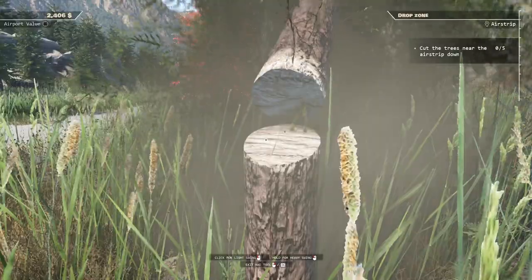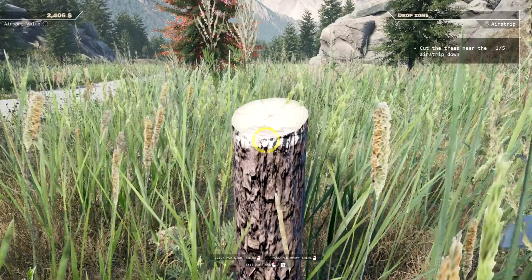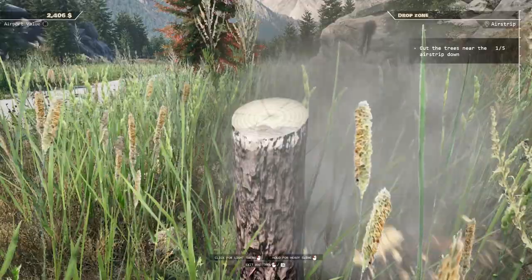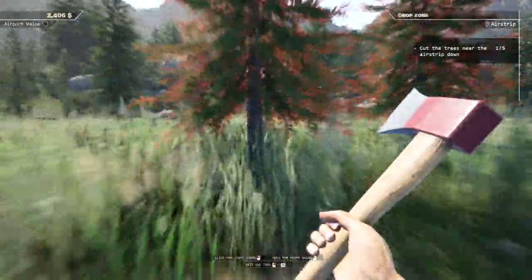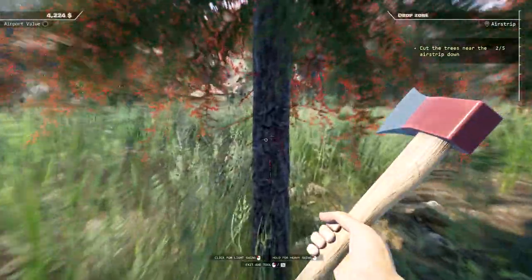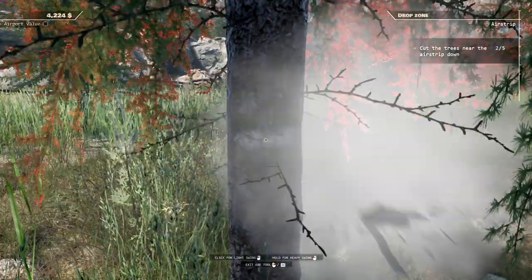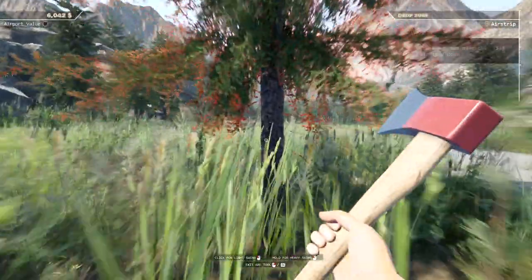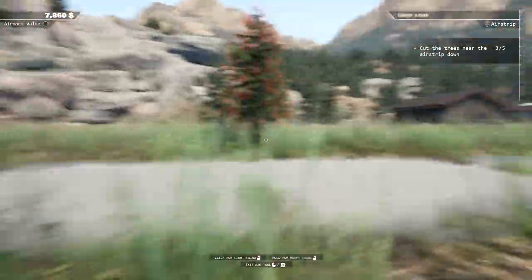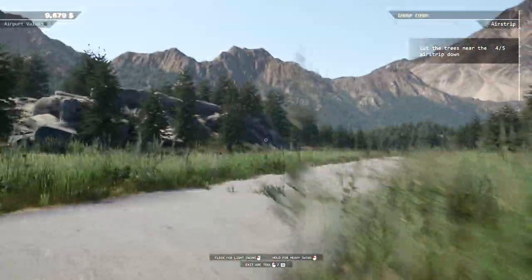There we go, that's good enough. Do I leave the trunk, or does that go away by itself? Let's give it a super hit. You know, that's good enough — that's all they said. Cut down the trees. One hit goes down. Is that 2,000 bucks we just got? It's better off holding it than just doing the super shot. We have five of these trees we need to knock down before she can land.